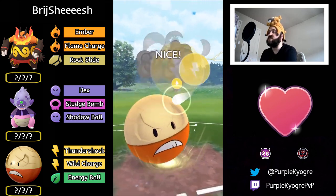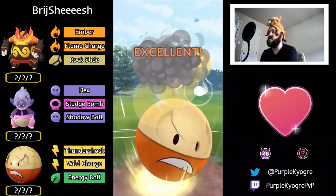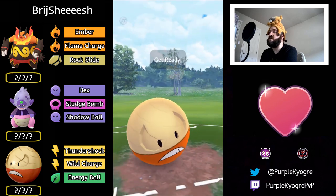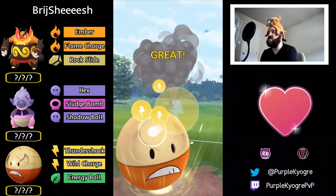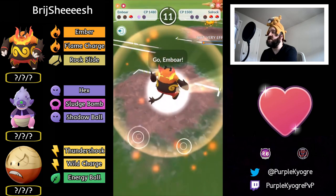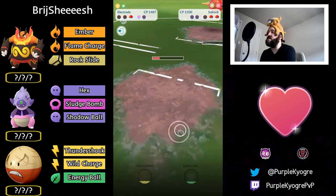They're probably going to charge up to two Wild Charges and throw them back to back. We do have the two Wild Charges — let's see if the opponent decides to shield or lets this go through. This will be big damage. They do shield it — another one coming out, this is going to do a tremendous amount of damage, and it connects.